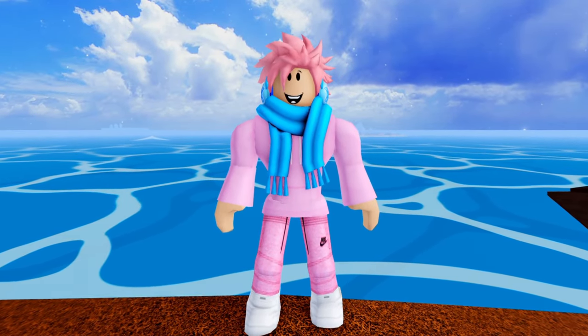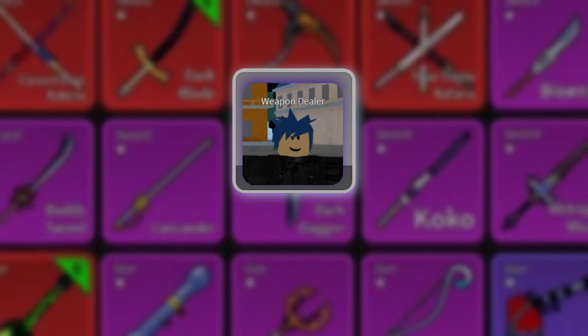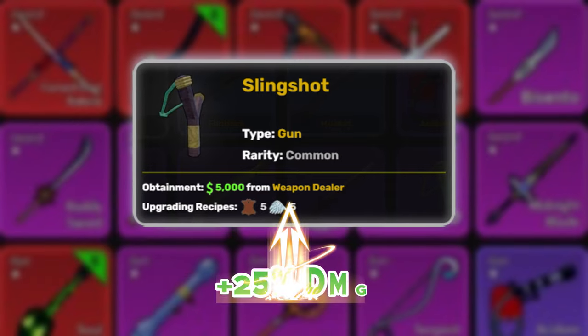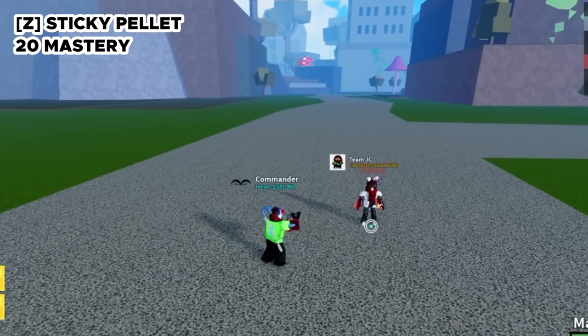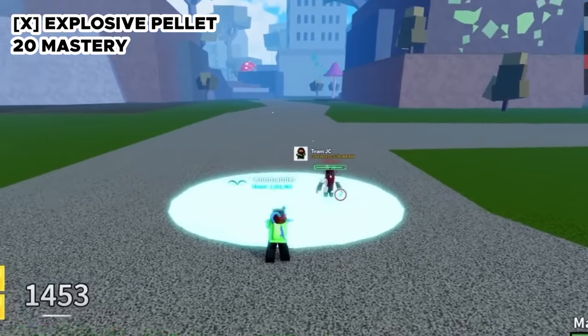The very first gun is the Slingshot, and this is the literal worst gun in the whole game. You can buy it from an NPC called the Weapons Dealer for 5,000 belly. You can also upgrade it to grade 2 for 5 leather and 5 angel wings, which increases the gun's damage by 25%. The first ability is called Sticky Pellet, which has a 20 mass requirement, and you basically just shoot a sticky pellet and restrict your target to one area.